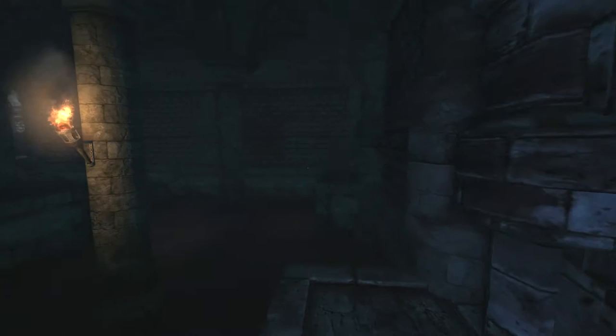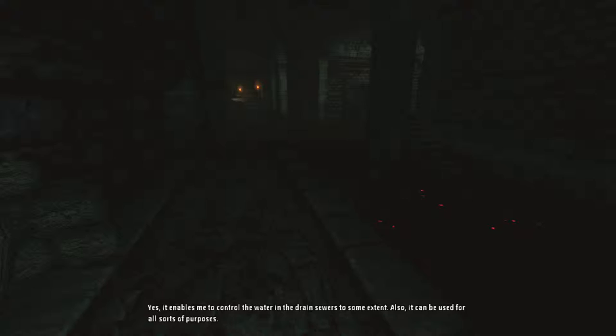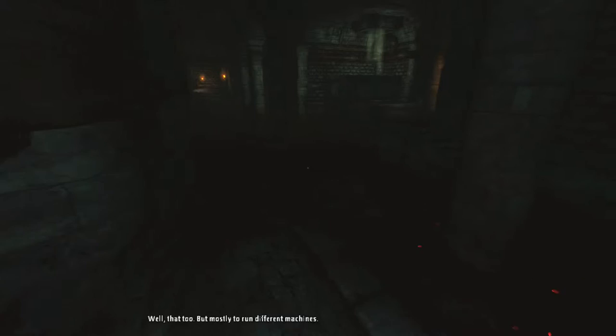We're back in a relatively dark, grim area. This is uncharted territory — I haven't been in here yet. There's some text: 'You're conserving water from the spring. It enables me to control the water in the drain sewers to some extent. Also, it can be used for all sorts of purposes.' 'Like the drinking room?' 'Well, that too. But mostly to run different machines.' I'm not convinced that's what he was talking about.